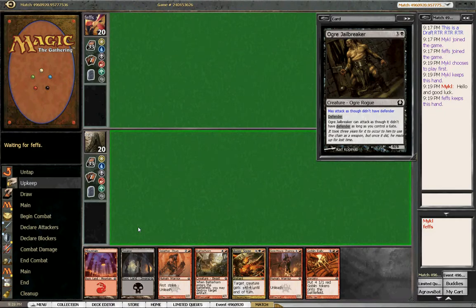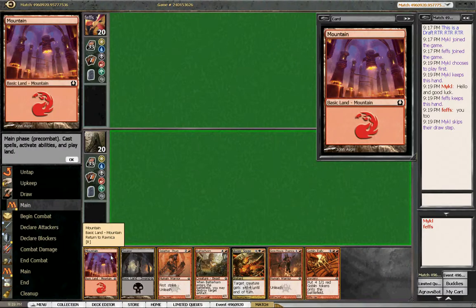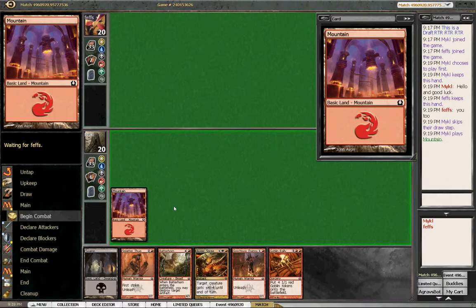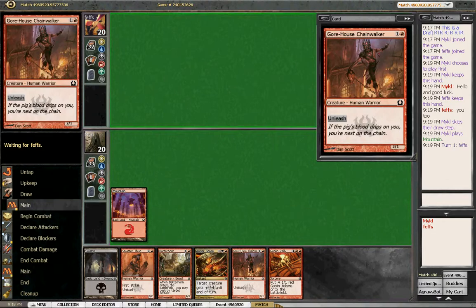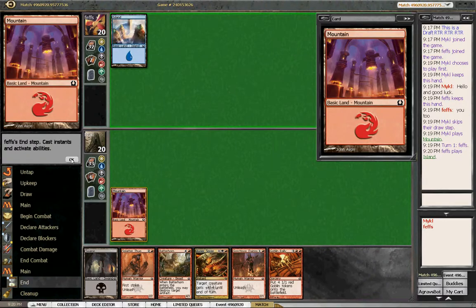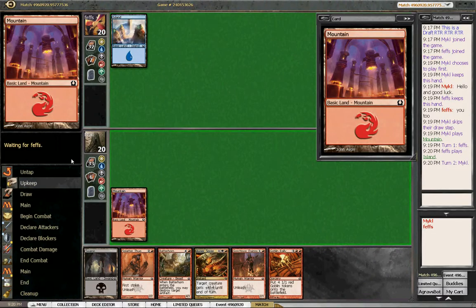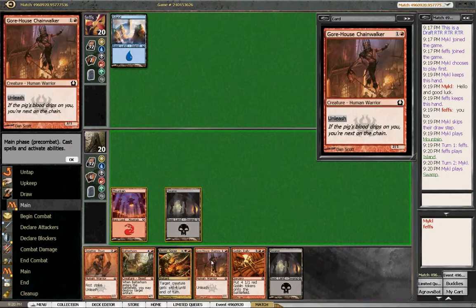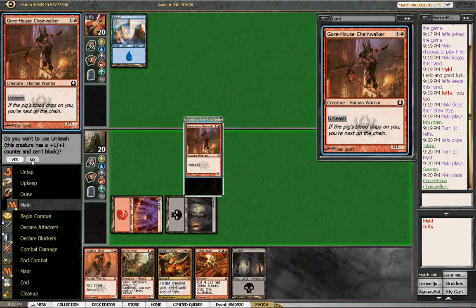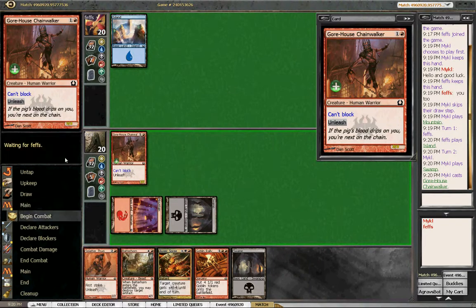We'll probably lead off with the mountain just in case we draw our Frostburn Weird. Let's see what he does - island. Alright, so we're either Azorius or Izzet. There's our third land, we're just going to play out the Chainwalker and definitely unleash him. We've got no reason not to at this point. Ship it back.